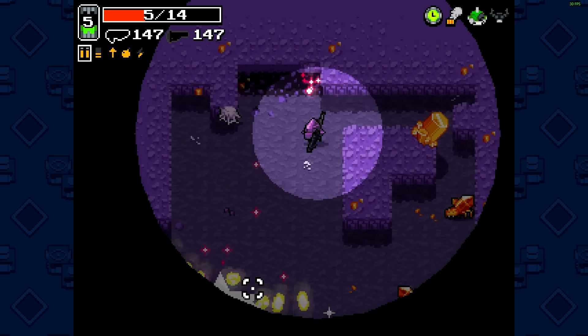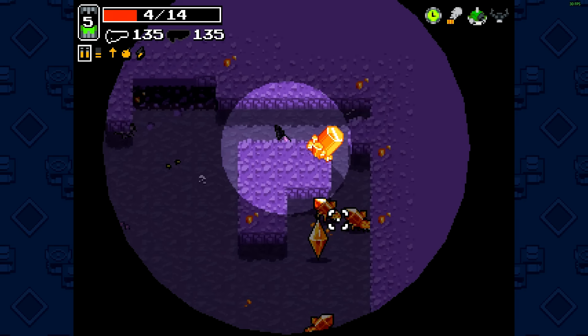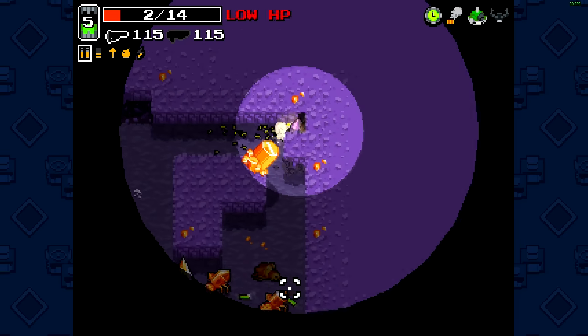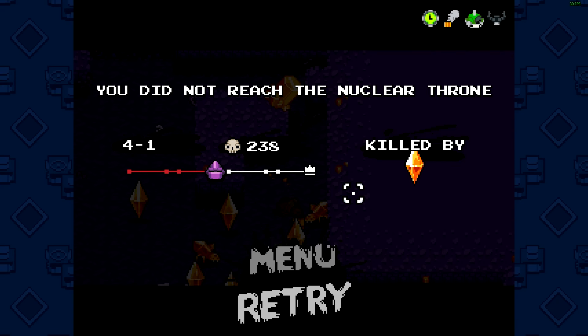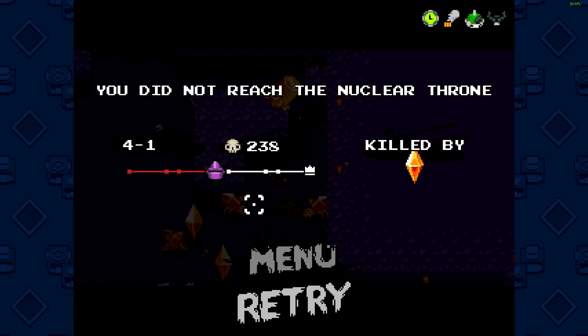This is actually one of the harder maps because these guys have instant lasers — it's not like bullet travel time. The crystals have an instant laser, so when they shoot they instantly hit you, there's no bullet travel time at all. At this point you really need a crossbow or something like that — bolts, crossbow — because then you can just easily one-shot them from a distance.